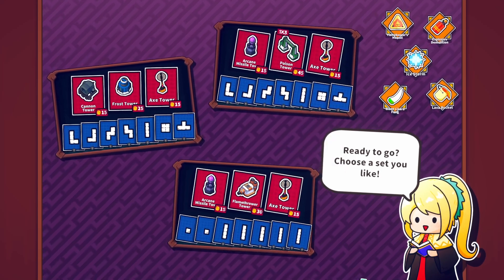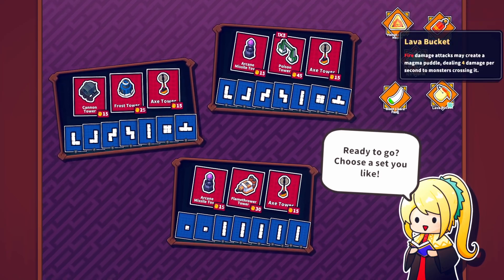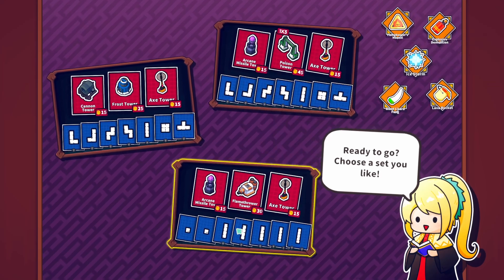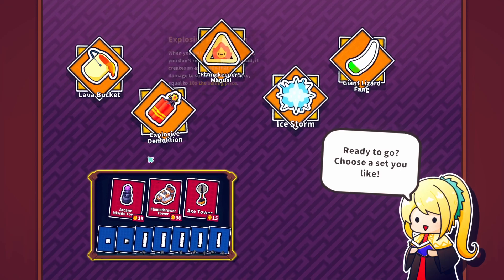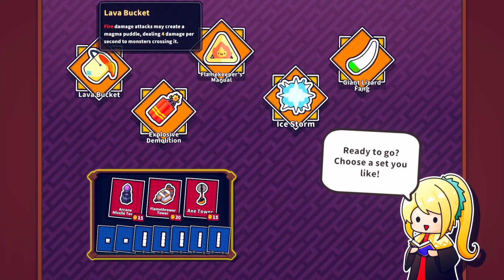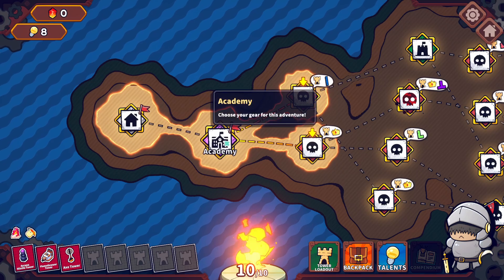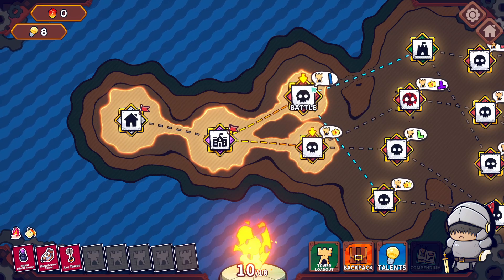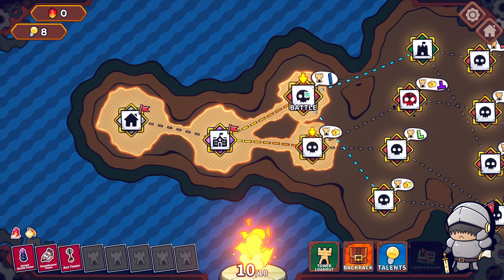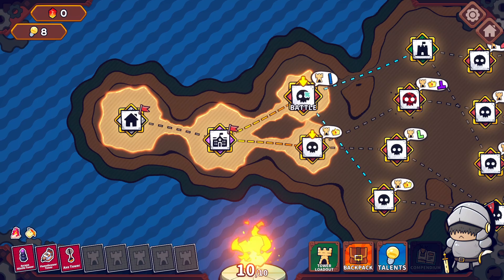Maybe we go for these blocks, see if we can do something there. We don't have a lot here though. We can take Magma Puddle. Let's give this one a go, give something different a go. Lava Bucket — fire damage attacks may create a Magma Puddle. It says may, I would like a percentage there but what can you do? We always go straight for the Relic. I'm going to go straight for this straight piece.